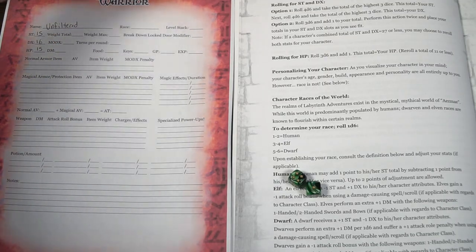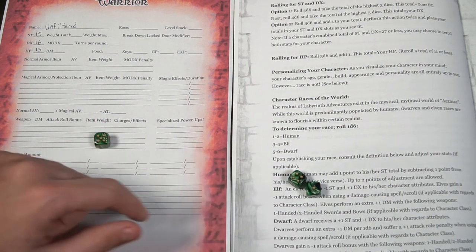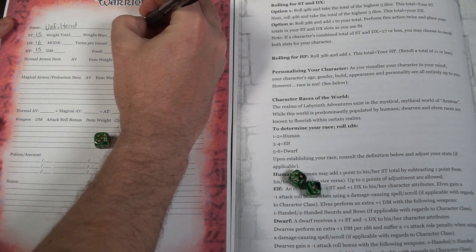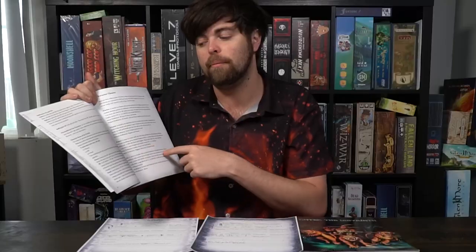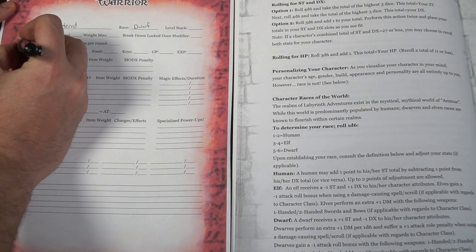You can personalize your character, adding any type of appearance, gender, build, or age — there's even space to draw something. Then you'll determine your race by rolling a d6: 1 or 2 is a human, 3 or 4 is an elf, and 5 or 6 is a dwarf. Each race has unique stats. For example, a human may add 1 point to strength by subtracting 1 from dexterity, and vice versa, and they can do that twice. Elves and dwarves have their own unique modifiers as well.